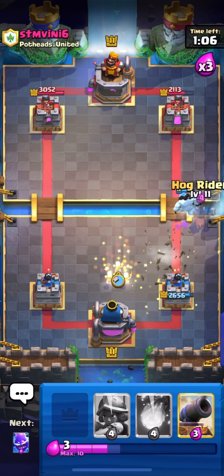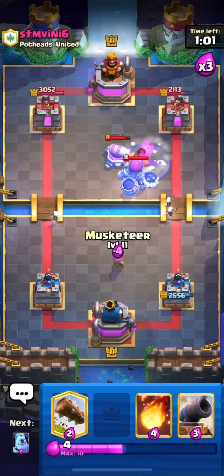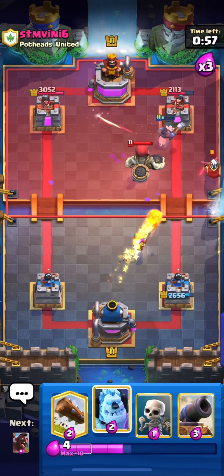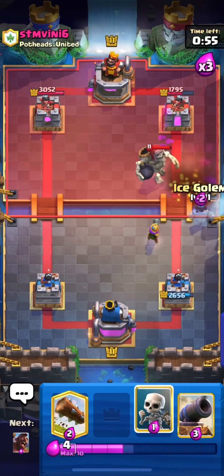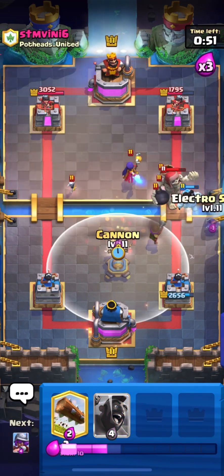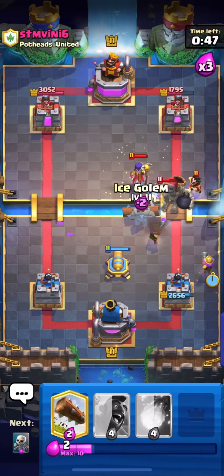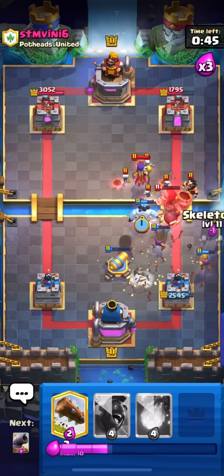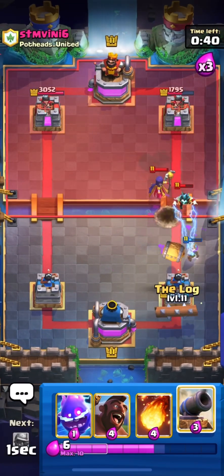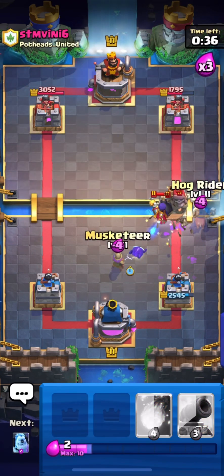This game is quite fast guys — I'm going in with my hog. He placed his cannon — nice. I'll fireball at the bridge on his magic archer and our hog will get one shot, which is great. I'll place my cannon over here for the defense and put down a musketeer. Let's try to do some solid defense guys.